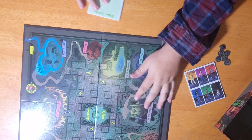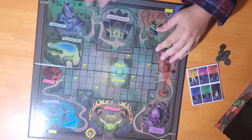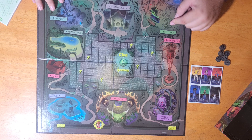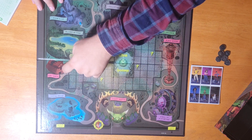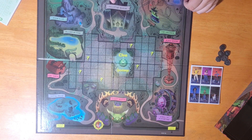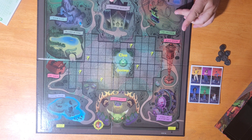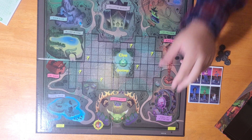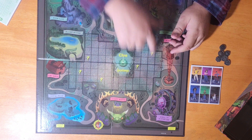For locations, we have quite a few, all themed around the experiences in the game. You have the cauldron, the black widow ride, the wheel of misfortune, ticket booth, coffin cruise, bat barn, alligator pond, doom slide, and guillotine mansion. The coffin cruise has a passage directly to the cauldron, and the wheel of misfortune goes to the doom slide and back. Just like traditional Clue, you do have shortcuts that go through.